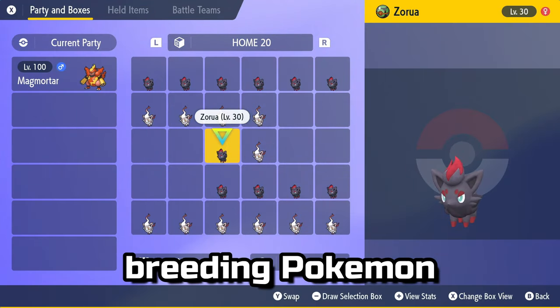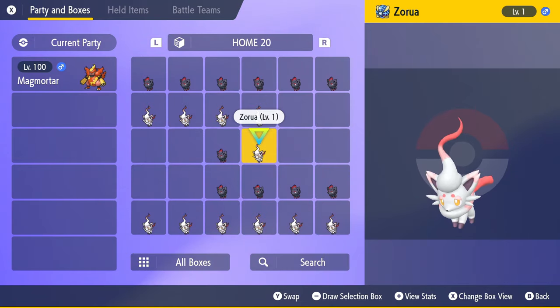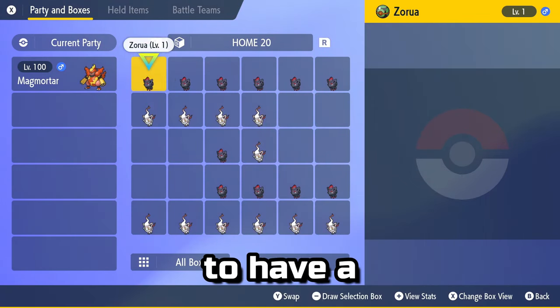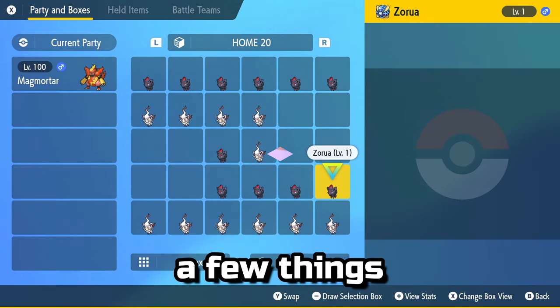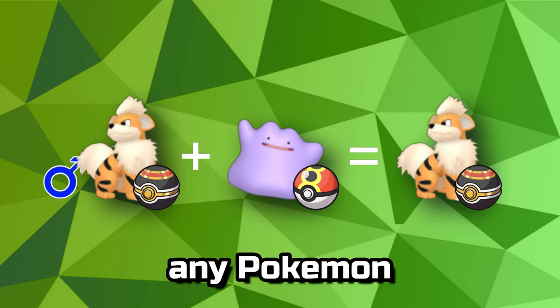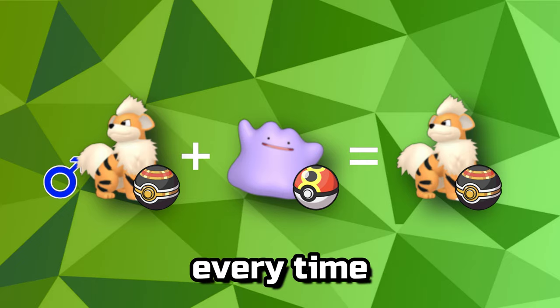When it comes to breeding Pokemon, what Pokeballs the parents are in actually do matter. If you want your baby Pokemon to have a specific ball, you'll need to know a few things. Any Pokemon bred with Ditto will breed down the non-Ditto's ball every time.